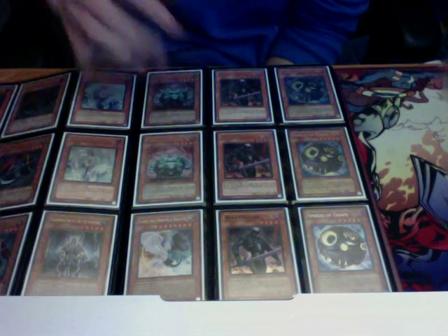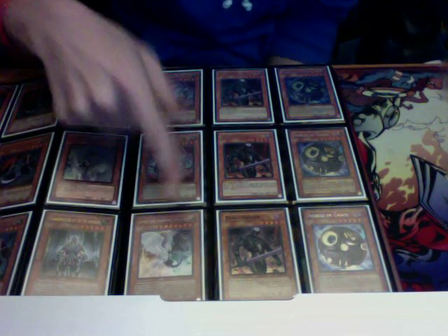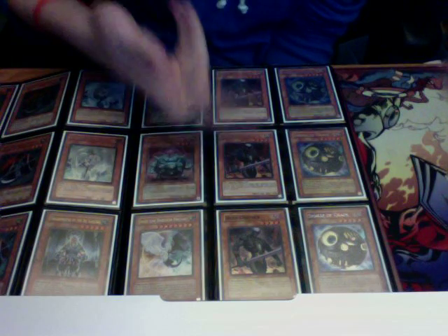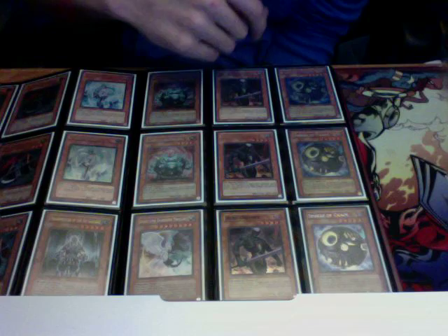And then on this page, two Cactus Bouncers. This is a Retro Pack Lad. Two Dark Guffers — these two are both Ultra. This one's Super, and I have three Sphere of Chaos's.